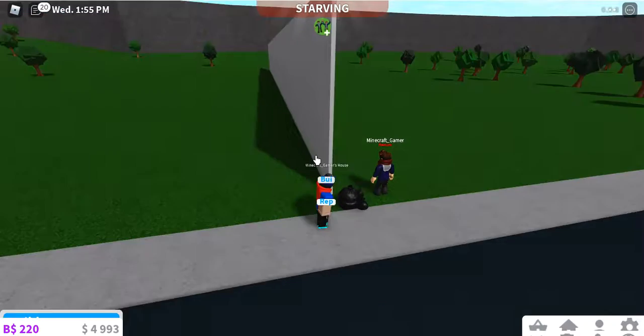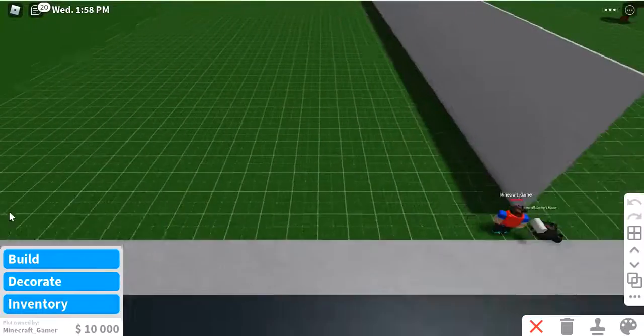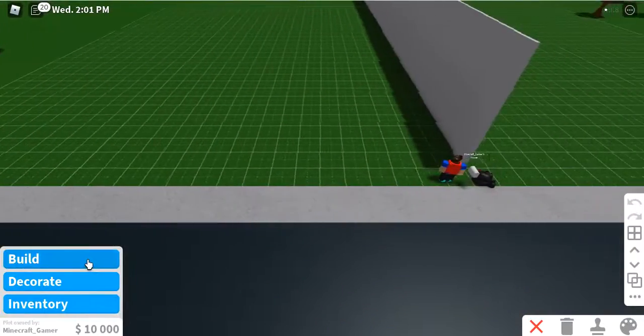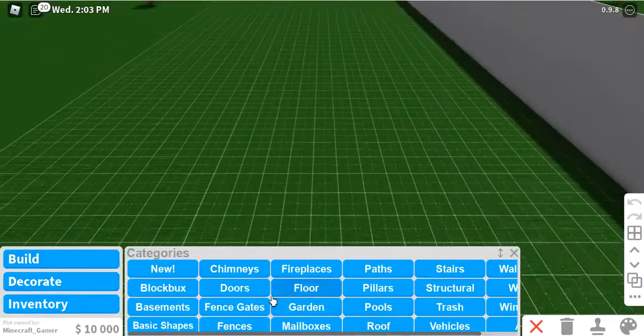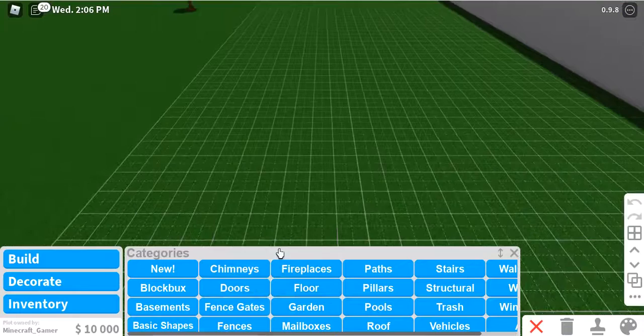Okay, so we're both gonna get into build mode. We're both on a budget of $10,000, as you can see in my bottom left. Each other's plot, so yeah, I think we should get started.